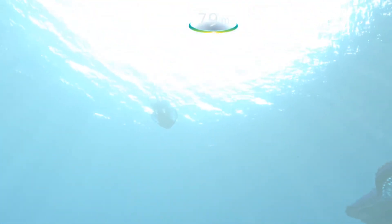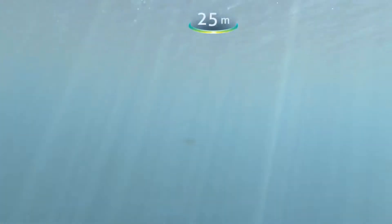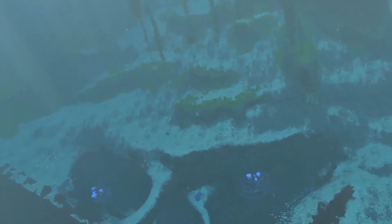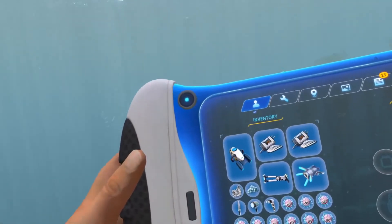So that's a vehicle we can deploy. That must be a land vehicle because it just floated straight up. There was a water vehicle there though — how do we access that one?